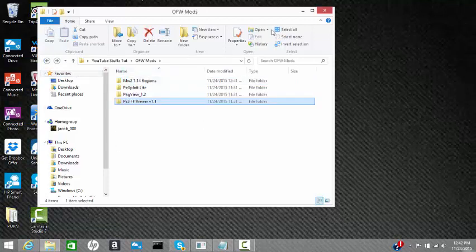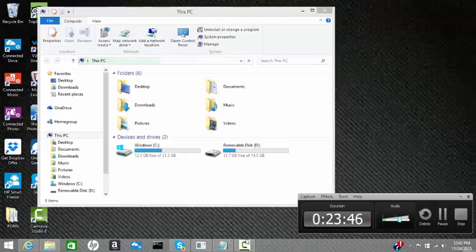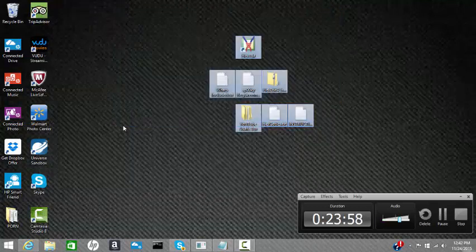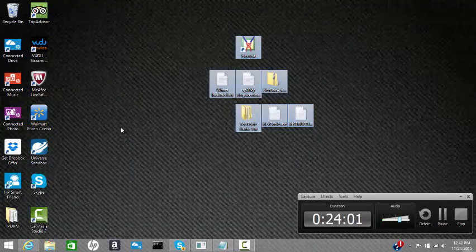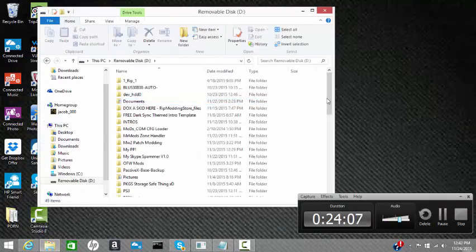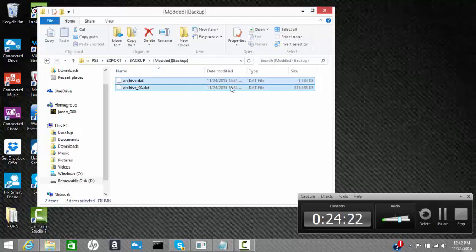A review of what this will contain: if you go into my USB it'll contain the multi backup which you can change, basically all this stuff in one. If you go to Removable Disk, go to PS3, export, backup, modded backup, and then go to archive dot dat - they're all there. You're good after that as long as the archives are there.